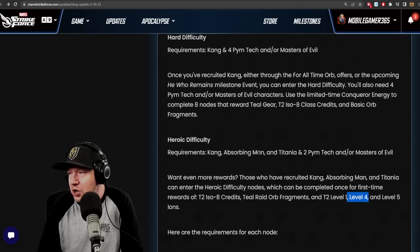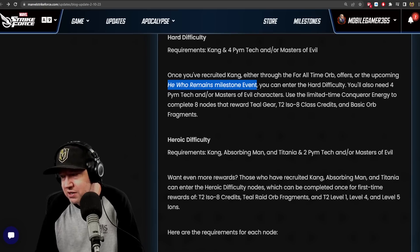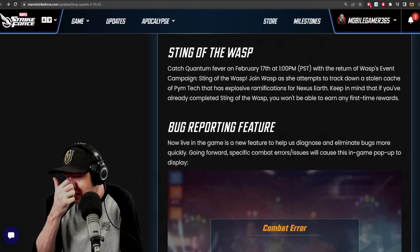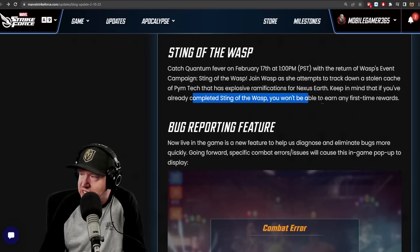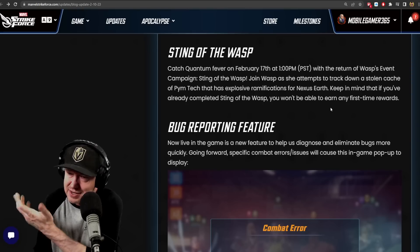There's going to be a milestone event to unlock Kang — orbs, offers, or the upcoming He Who Remains milestone event. The milestone events are all a little bit different for each character, so we'll have to see how that plays out. Sting of the Wasp returns on February 17th. Keep in mind that if you've already completed Sting of the Wasp, you won't be able to earn first-time rewards. Based on the data mine, Tana thought there might be two new difficulties, but it sounds like those aren't going to be there.